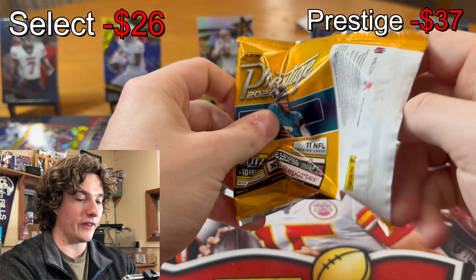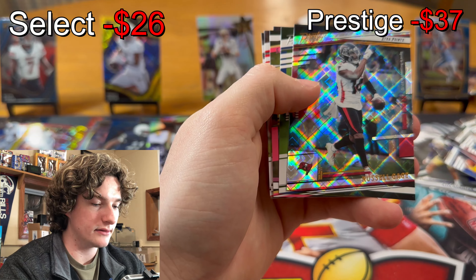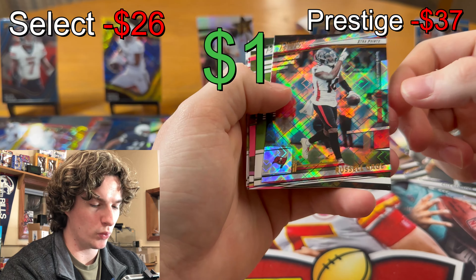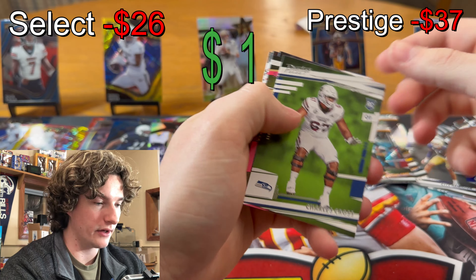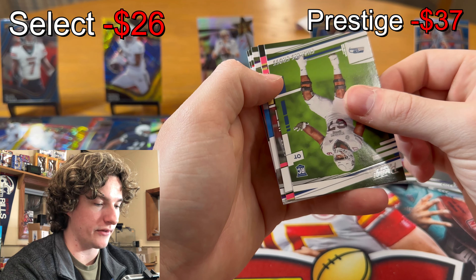If we don't pull like a Kenny Pickett auto right here we're done. JuJu, Mark Andrews, CD, Micah hide. Russell Gage. Clean but sucks. We got a pink — Charles Cross again, that's our second one. What's this number?